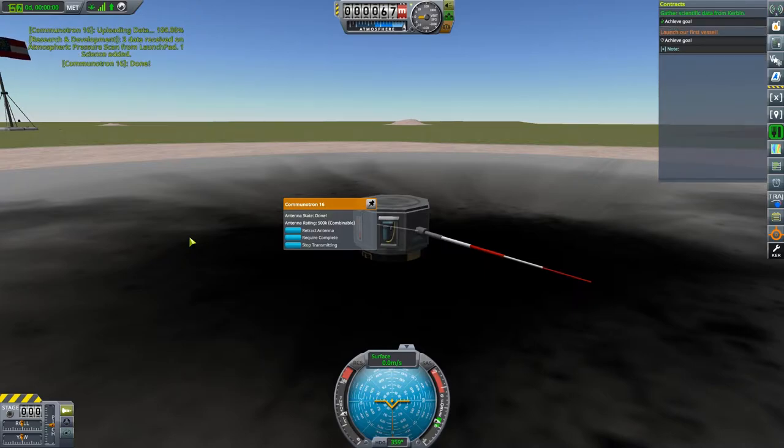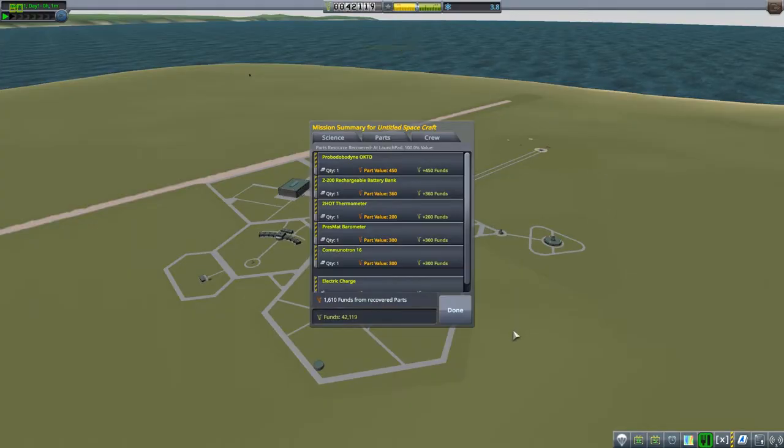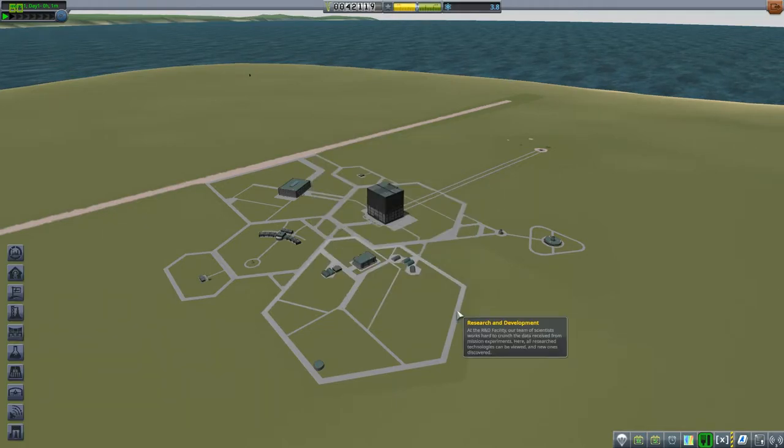The mods we're using in this series will be in the tags below. I have a couple of things that change the tech tree, the biggest one being 'unmanned before manned.' You're going to see a little bit of difference in the tech tree compared to normal, which is why there's a probe out there instead of Jebediah in a capsule. From that little bit we only got a thousand funds because we didn't accomplish our mission, and very little science.